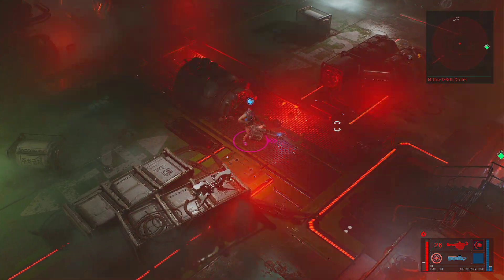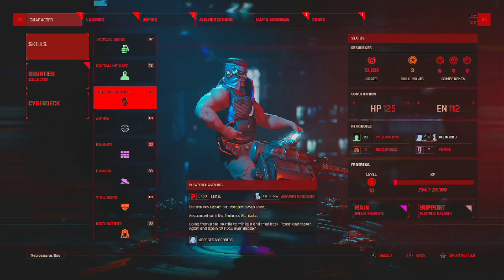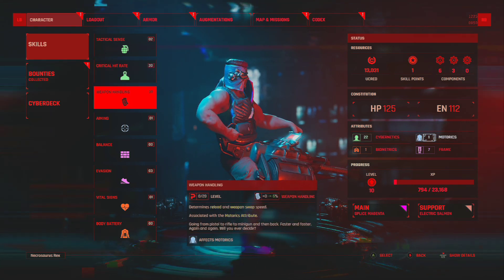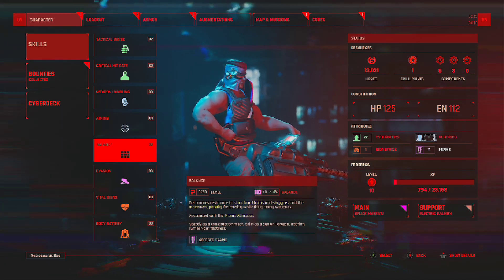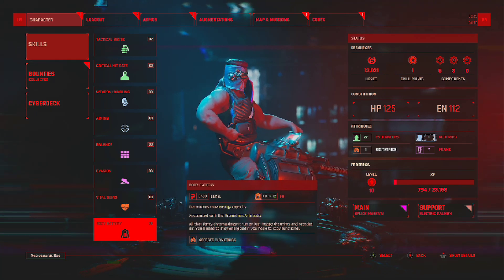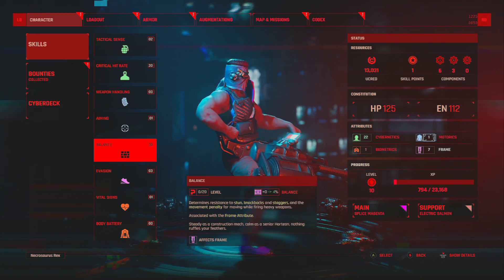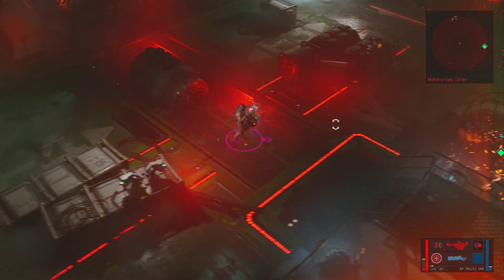We leveled up — let's spend the points. Critical hit rate is maxed out at 20 — that's it! Now looking at reload and weapon swap speed, spread recovery, and max health. Let's get a little more health — I feel like it'll help my survival rate.